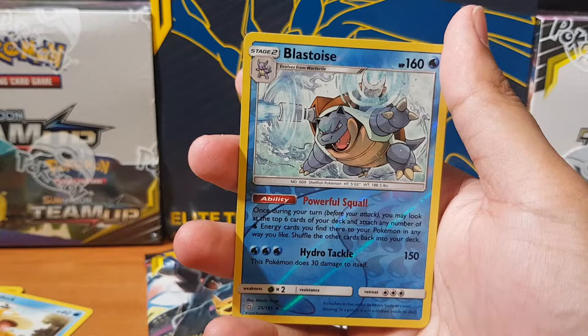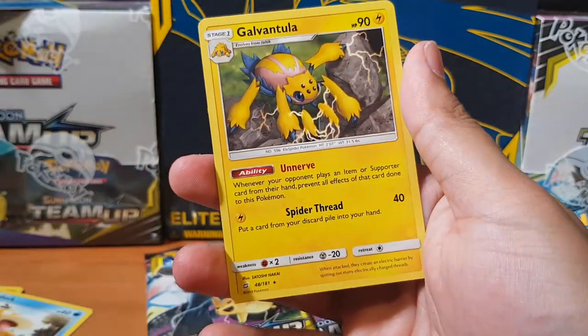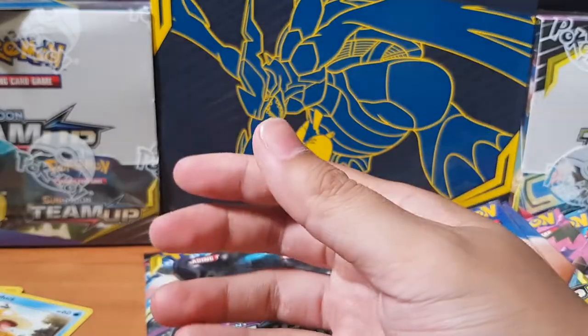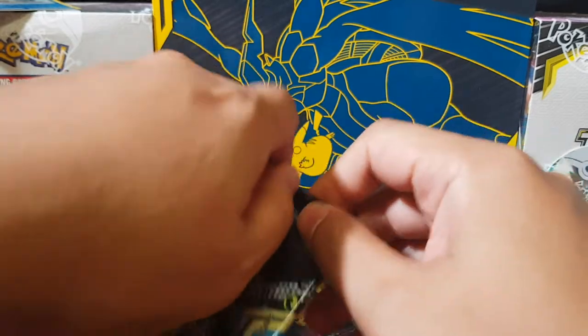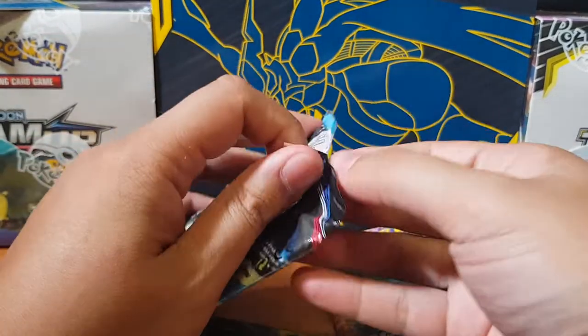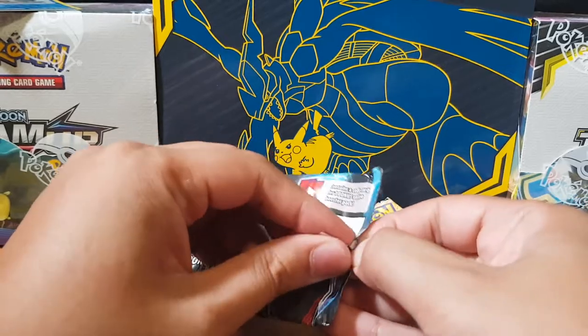But hopefully we got the Secret Rare out of that. Oh damn, look at that Blastoise — Reverse Holo, that looks awesome. And then we have Galvantula. I randomly went to Game Traders and bought these, even though I do have two boxes still to open. I thought, look, let's try our luck.